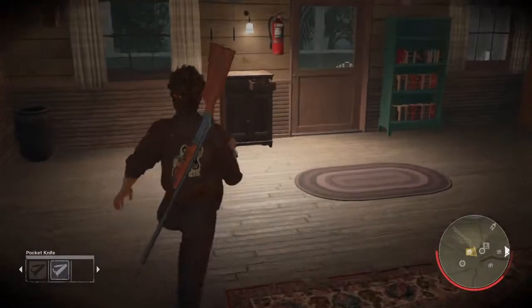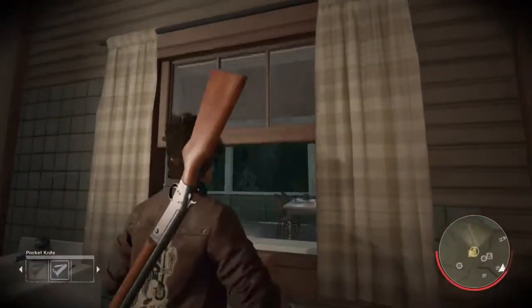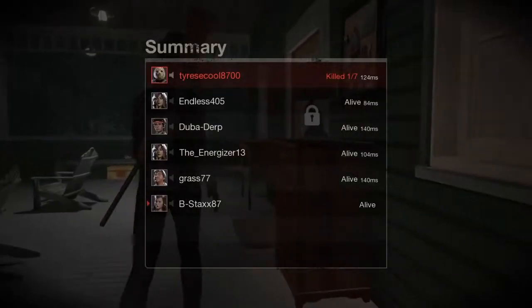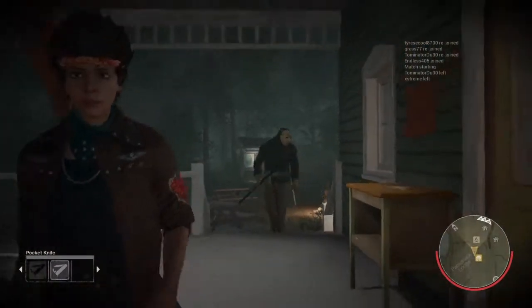Happy Halloween to everyone watching! For today's video, I thought I'd show you all how to invite Jason to a Halloween party. For step one, you will need to find Jason, which moves us on to step two: giving him an invitation that will knock him off his feet.